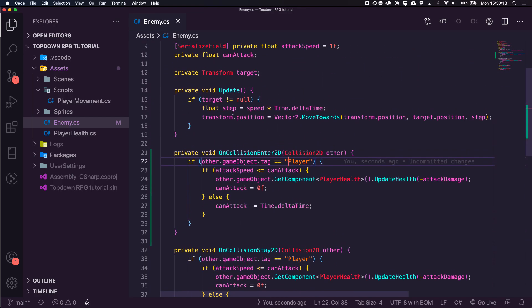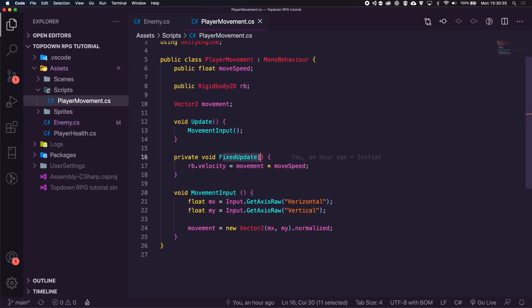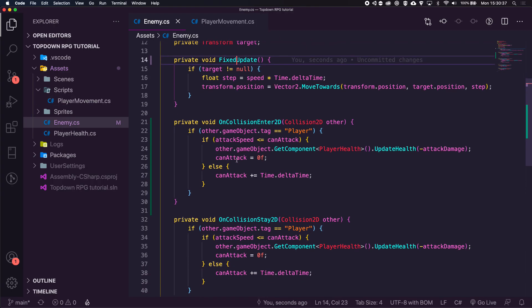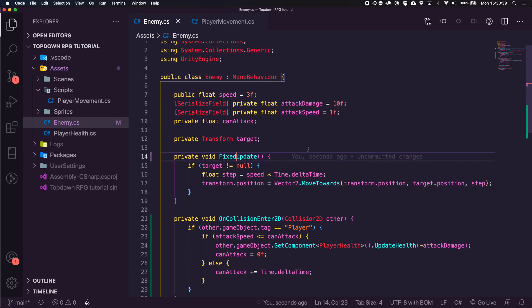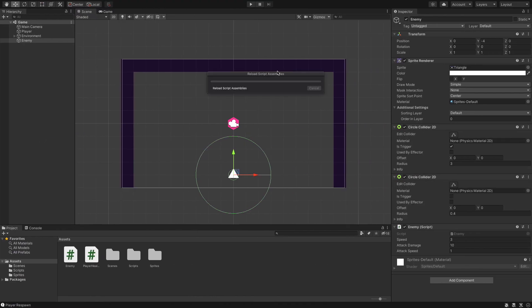The second thing we're going to fix is we made all our movement inside Update. This is okay, but when it comes to camera movement it will be jittery if it's not the same as the player. So we're going to put the enemy's movement inside FixedUpdate, because if we look at our player movement it is inside FixedUpdate. This way it will stop any sort of jittery player or enemy movement, so let's go back and wait for these scripts to reload.